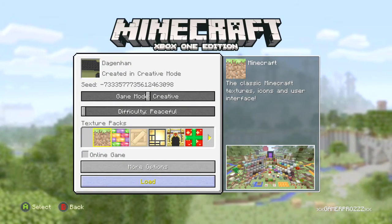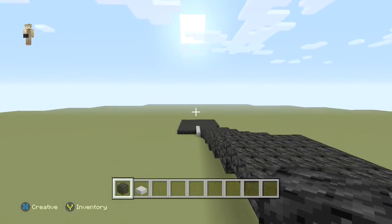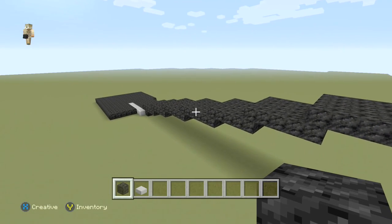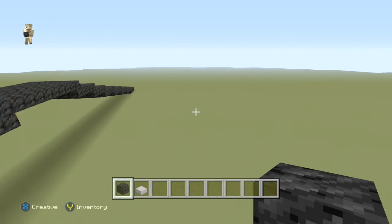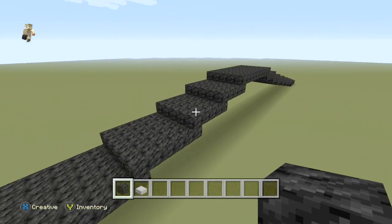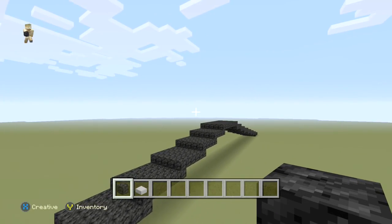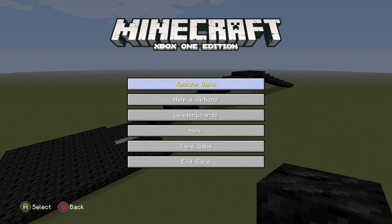Next up on the list is Dagnum, and apparently Dagnum is a bridge. I was actually laughing my head off — apparently Dagnum is just one bridge. Very underwhelming — zero out of ten. It's just a bridge made out of coal blocks.